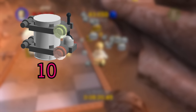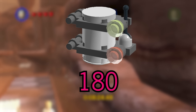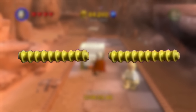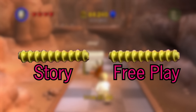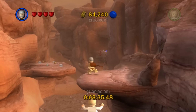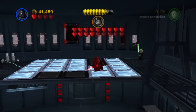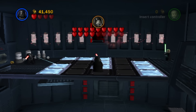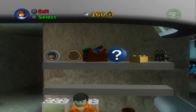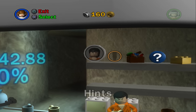There are 10 minikits to be collected in every single level, and there are 18 levels in total, meaning there are 180 minikits to collect. Stud meters also return, just this time there are two separate ones for free play and for story. So if you weren't able to get True Jedi on story mode, you're just gonna have to replay the level on story mode, which is kind of annoying. Of course, buying everything in the shop is required for 100% completion — so unlocking all 68 characters, buying all hints, and buying all extras.